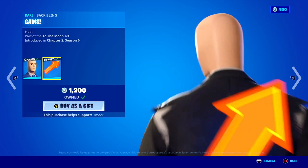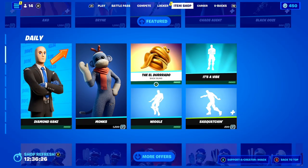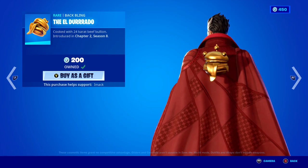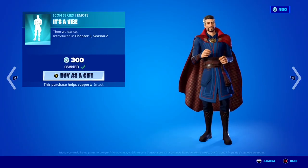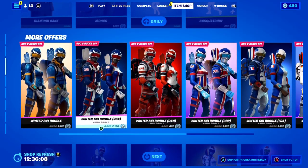The Diamond Hands meme skin is back today with the Gains back bling — a very funny one for all the crypto and stock people out there. The Monk skin is also back with the Pill Pack back bling. We've got the El Dorado back bling back today for 200 V-Bucks, and if you didn't know, you used to be able to get this back bling for free from GameStop. The 'It's a Vibe' emote is also back today, along with the Sasquatchian emote and the Wiggle emote.